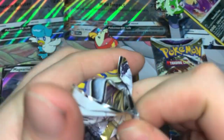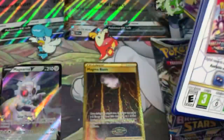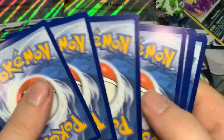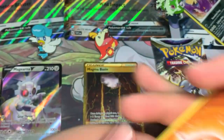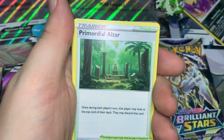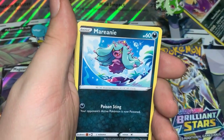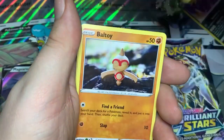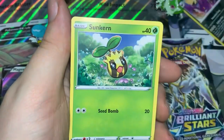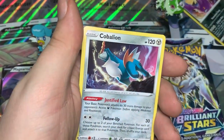Second to last pack out of all of these — Silver Tempest. Come on Sprigatito, you can't just get me a Holo Crobat and nothing else. Fighting Energy, Worker, Sunflora, Primordial Altar, Swirlix, Marnie, Indeedee, Malamar, Zweilous, Reverse Dragonite, and a regular Conkeldurr.